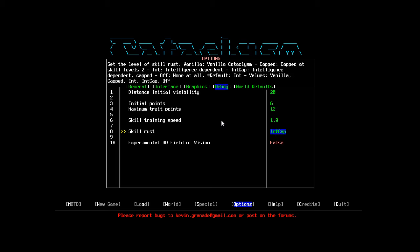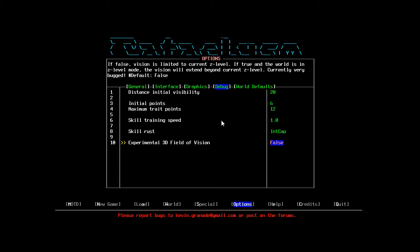This time around we're actually going to use Stats Through Skills with intelligence capped. I did try playing with intelligence capped before I stopped, and I think it's a lot more balanced than having no caps at all. We've also got experimental 3D field of vision to do with Z levels — I'm not sure if they're fully implemented yet. Judging by the fact it's very bugged at the moment, I'd assume not, so we're not going to use that.